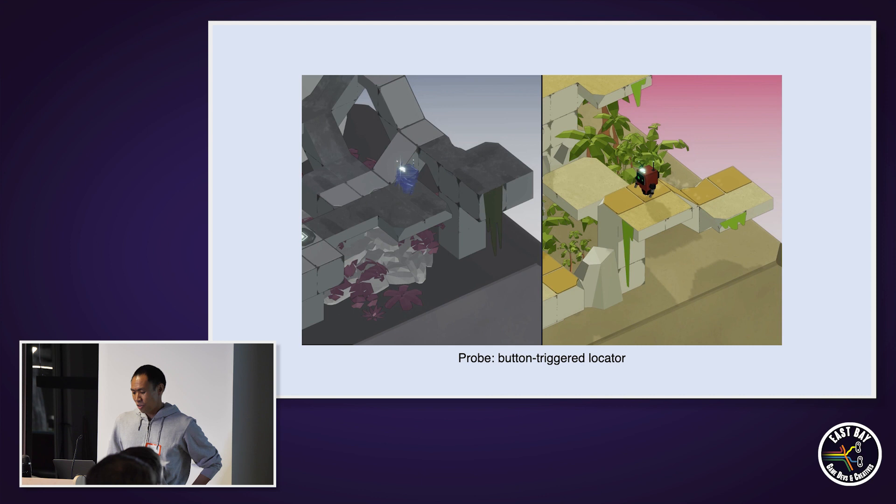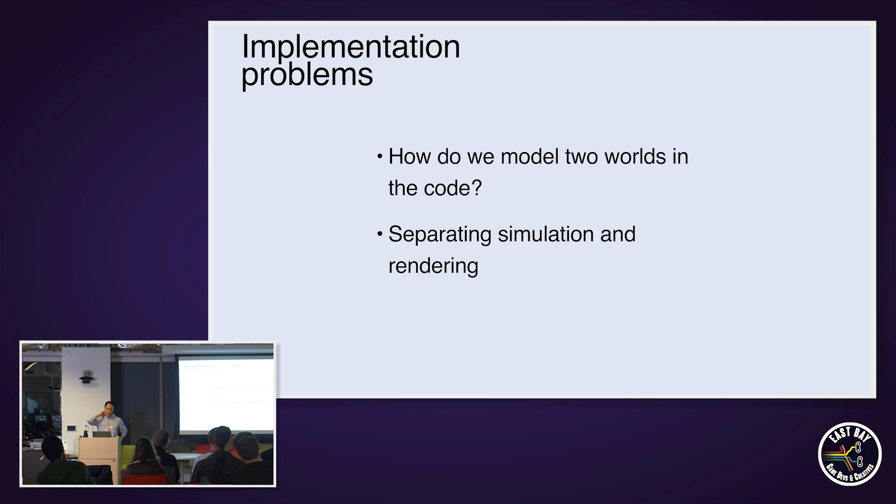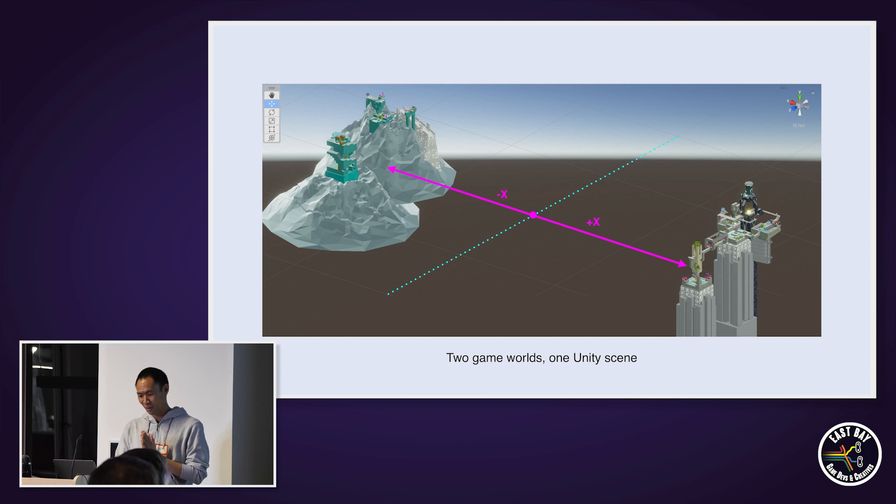Let's talk a little about implementation — really the runtime representation of the game. How do you implement these two worlds in code? How do you make sure that objects in the two different worlds don't interact with each other? I think like with most things in game development, it's all just a bunch of smoke and mirrors. This game is implemented in Unity, and the container for objects in Unity is a scene. There really isn't a great way to separate simulation and rendering inside of a Unity scene. Some of you familiar with Unity might say just use layers, but we found that to be a very clumsy tool and not a great general solution.